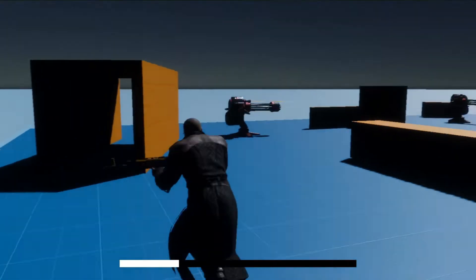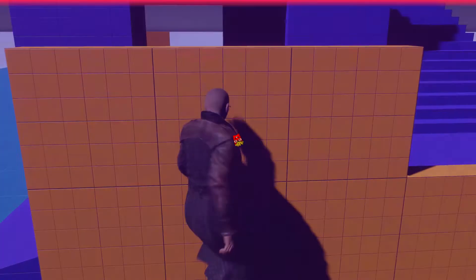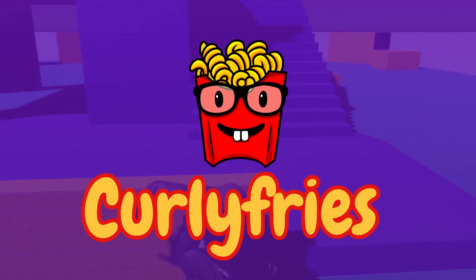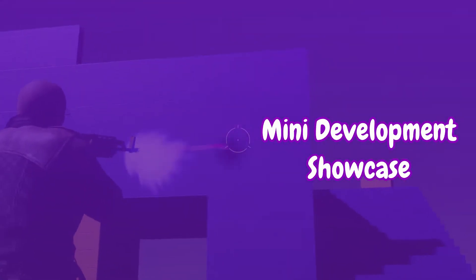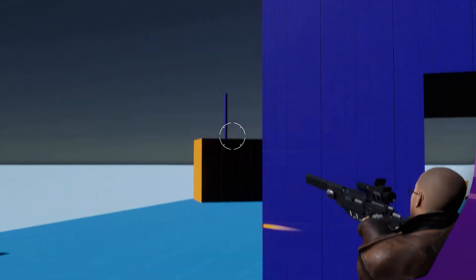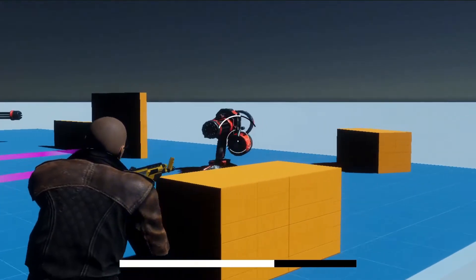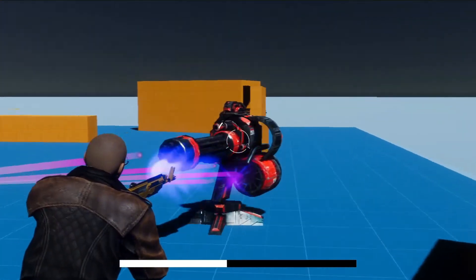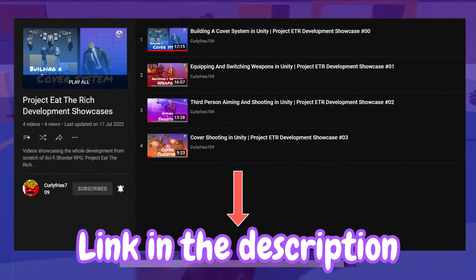I'm gonna have to make it so the player feels like they're as fast as the Flash. Hey, I'm CurlyFries and welcome to another mini development showcase where I share my method of developing a game mechanic for the current project I'm working on. Today's episode I'll be continuing Project Aether Ridge, a sci-fi third-person shooter RPG. I've already prototyped a few mechanics for it on my channel which you can watch in the playlist link below.